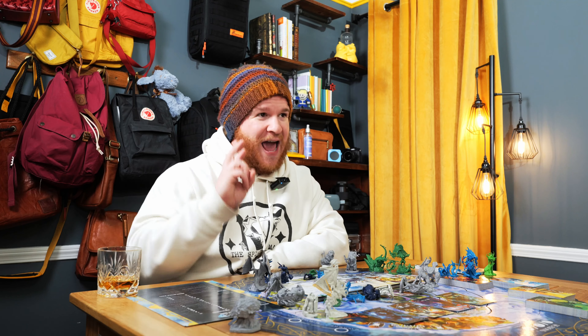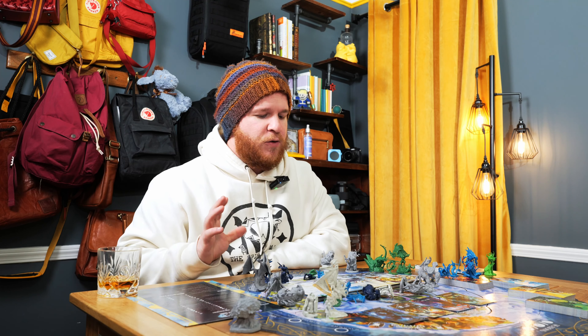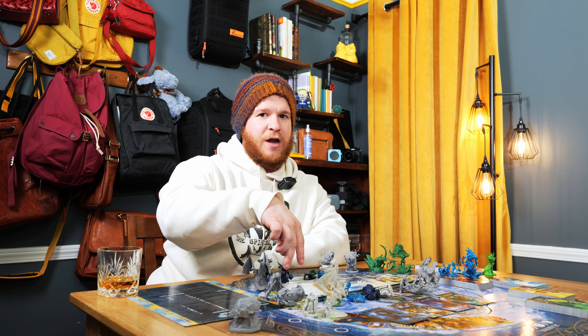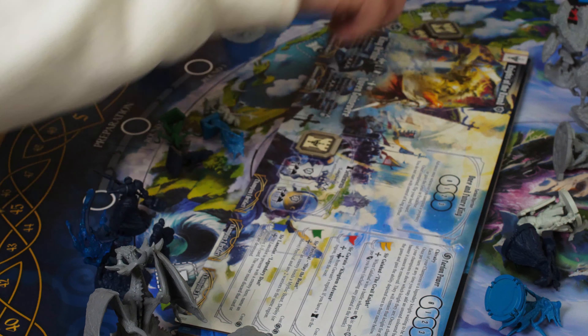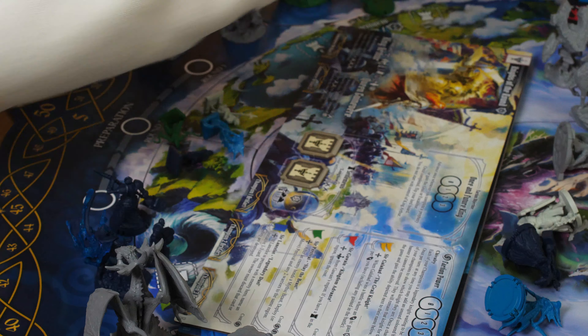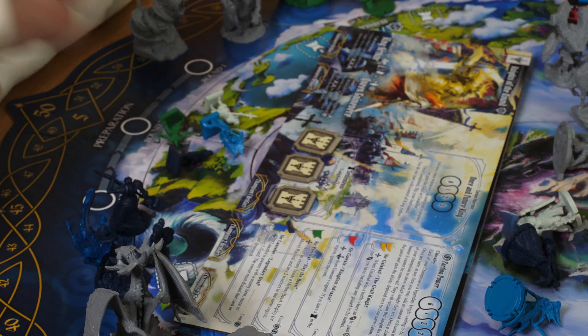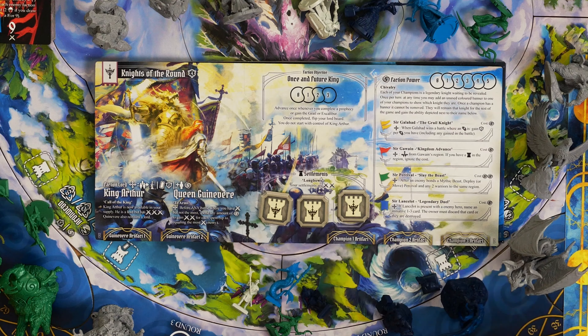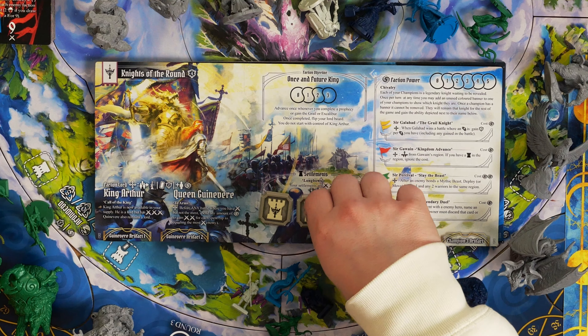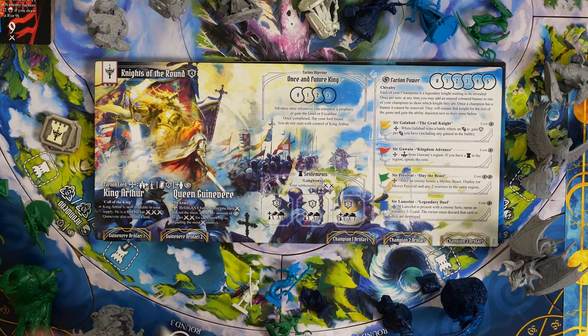You also have your faction abilities. Each faction is going to have asymmetry introduced when it comes to the settlements they're putting out. These little guys go down here, and as you uncover them, you're not only going to be getting new deploy zones — you're also going to be getting new places where you will naturally spawn, conquer, and score victory points as the game progresses through one, two, and three total rounds. You'll also have your faction powers.